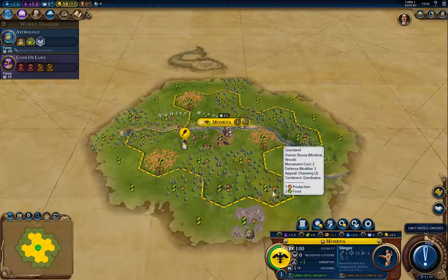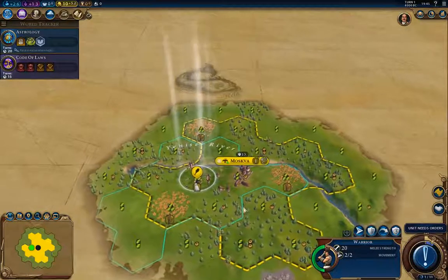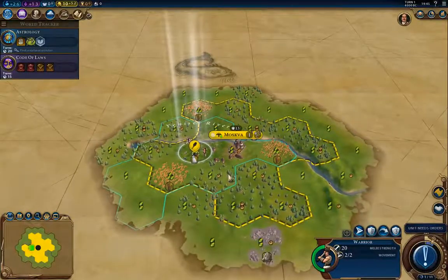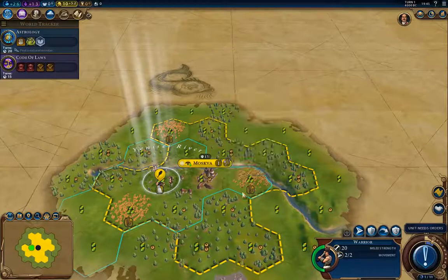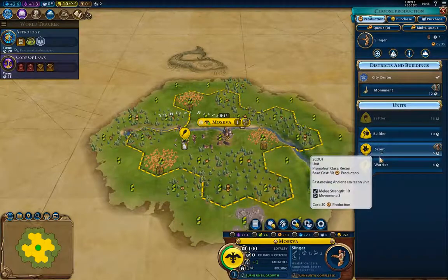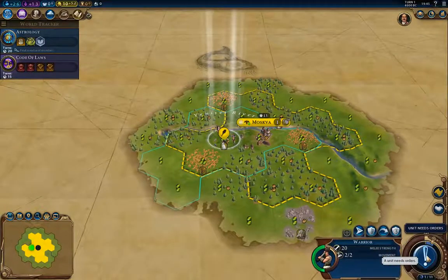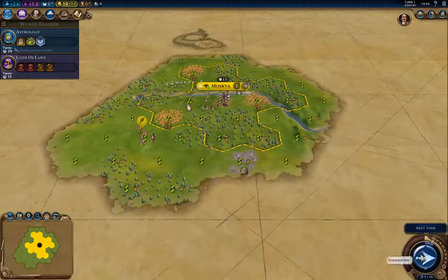I'm going to start with the slinger. I tried it with the builder before to get the wheat online sooner, but it turns out that wasn't the best choice because it delayed my defense and that first settler. Although getting the wheat online first makes the city grow faster — actually, I'm going to do that. Then I'm going to explore with the warrior.